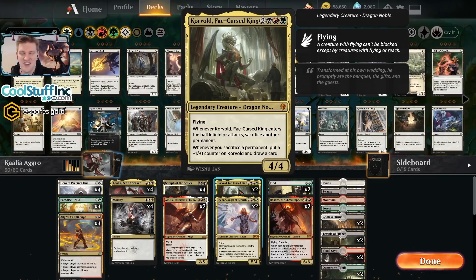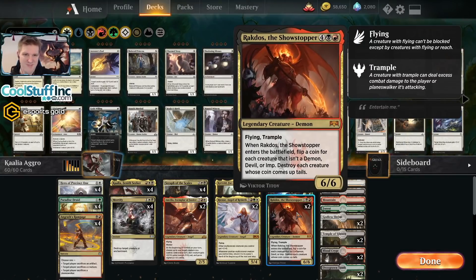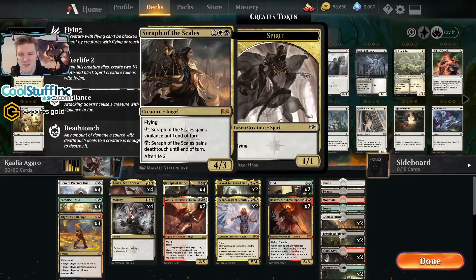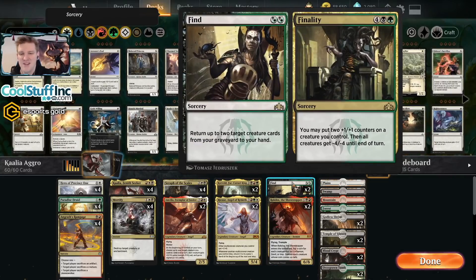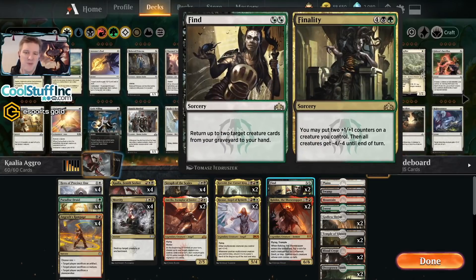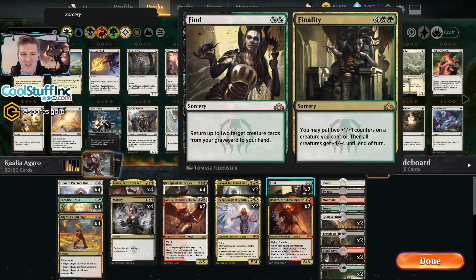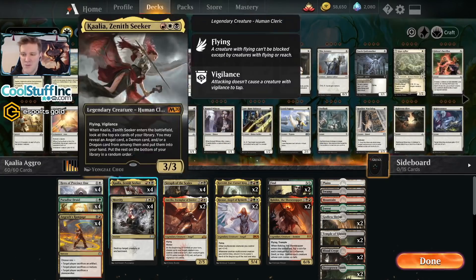This kind of plays with Korvold, who can sacrifice something like a Seraph of Scales or Kalia — return it to your hand and replay it. A little funky synergy in there. And then at the top, we have some Finality to sweep the board and get some things back. And Rakdos the Showstopper, who's sort of a sweeper. I really wanted Casualties of War or some other mega effect in here, but I wanted something I could find off the Kalia. So for the big effect I have the Rakdos. Maybe the find should be Casualties of War, but I don't have any cards that require double cost.